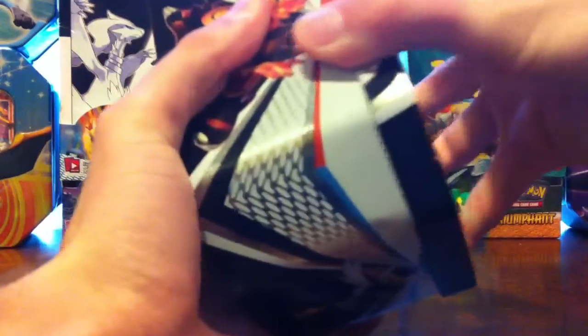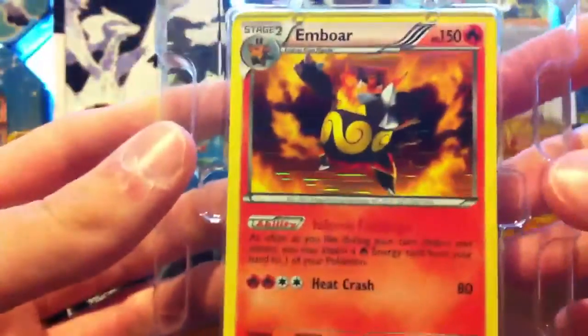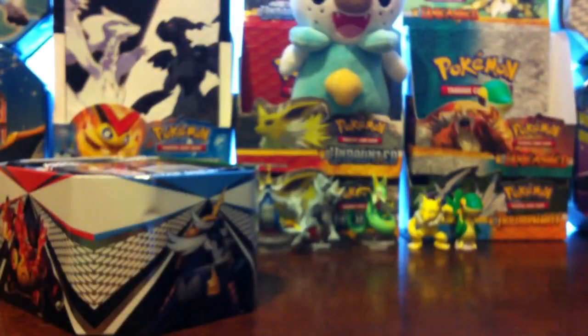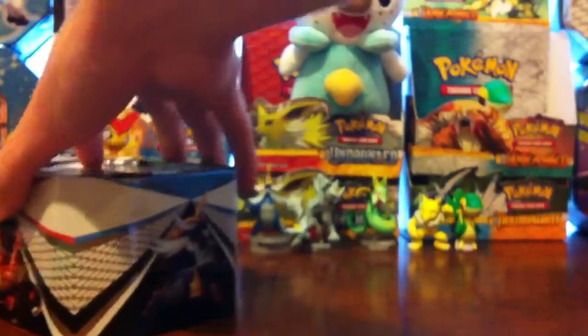Let's open it up, see the promo card, and then we'll keep going. There it is — Emboar holographic. That looks really cool with the Black Star promo down there. Very nice holo. We'll just put that to the side. We have a code card here, which will go into the giveaway pile of code cards that we give away on PokeCapital.